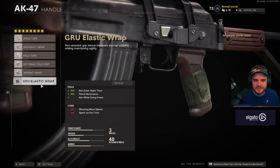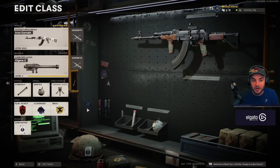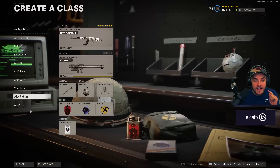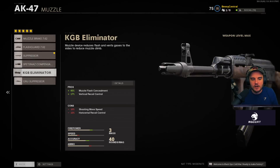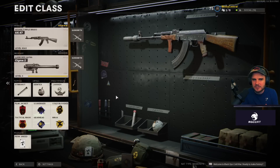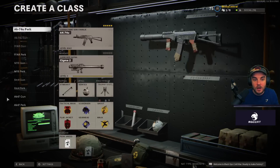For the handle I use the Airborne Elastic Wrap, and then the KGB Skeletal Stock for sprint-to-fire time and aim-walking movement speed — yes you have to rank the gun up to get it but it's really worth it. For the five-attachment perk variation, I use the base suppressor instead of the KGB Eliminator for a more stealthy class, VDV Reinforced barrel, base foregrip, 40 round mag, and Airborne Elastic Wrap. It's not as much of a laser so I wouldn't use it in Warzone, but it's a great build. The Jammer field upgrade is also great for smaller maps.